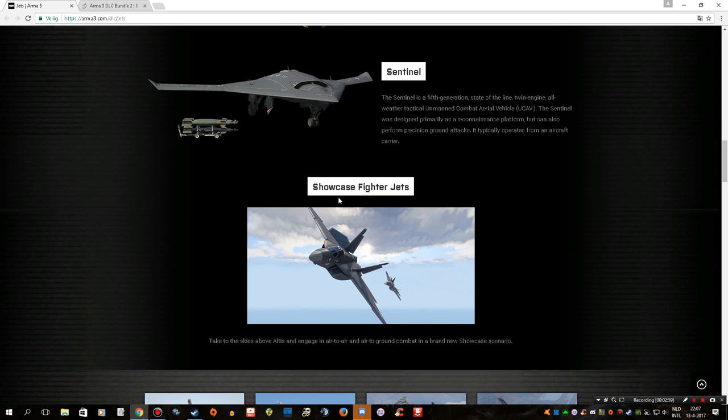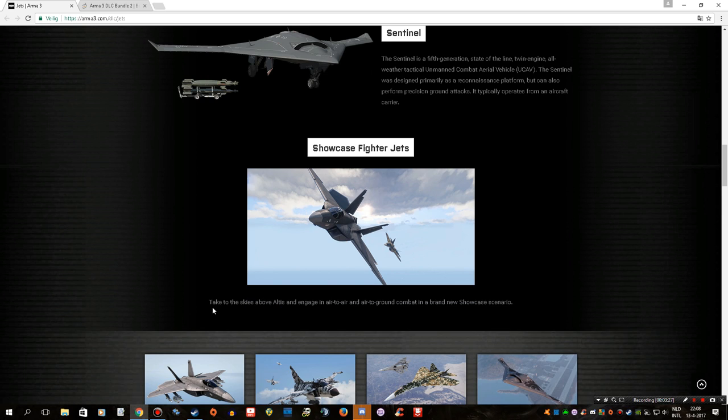We will also get a new showcase for the fighter jets. Showcases, if you haven't played Arma before, are basically single-player scenarios where you can try out a specific feature — there's one for underwater combat, one for combined arms assaults. As it says here: take to the skies above Altis and engage in air-to-air and air-to-ground combat in a brand new showcase scenario. I imagine there's going to be a big battle, you'll need to gain air superiority, and then support troops on the ground to take their objectives.